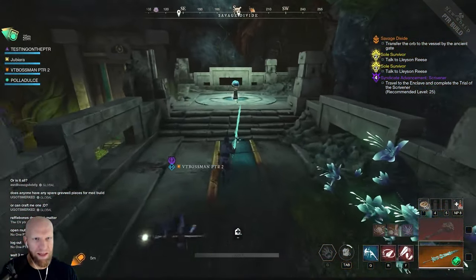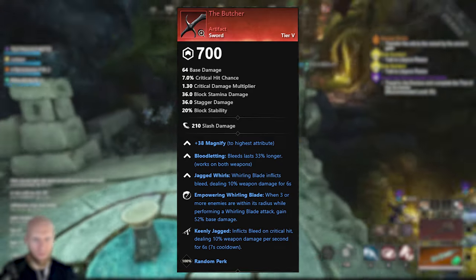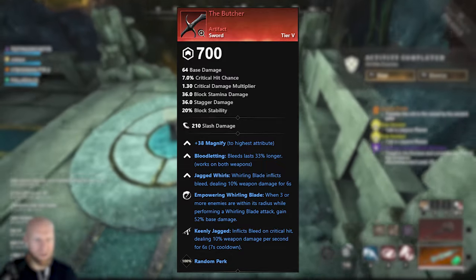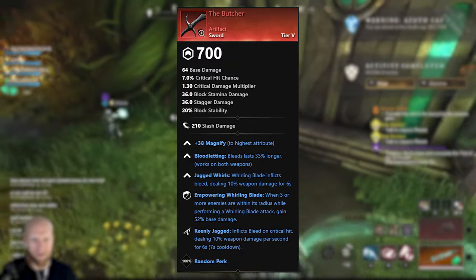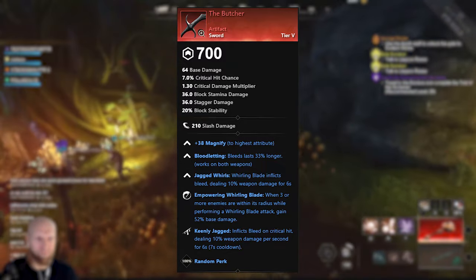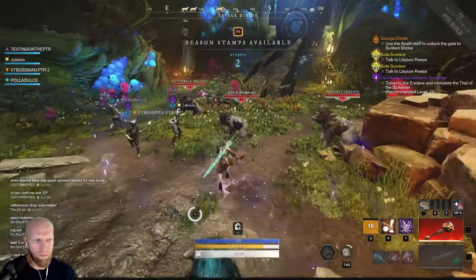For this build, we're going to be utilizing the Butcher Sword — an artifact sword introduced with the expansion. On this sword we have Bloodletting Jagged Whirls, Empowering Whirling Blade, and Keenly Jagged. Bloodletting extends the duration of our bleeds, which is very important to the overall build. Jagged Whirls is an additional bleed that wasn't available in the game before. The final perk I'm leaning towards is Attunement. So with the sword alone, we'll be able to apply two bleeds: Jagged Whirls and Keenly Jagged. We're going to be using a spear as the offhand, which we'll get to in a moment.